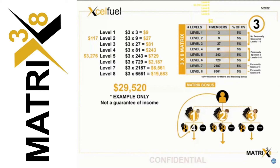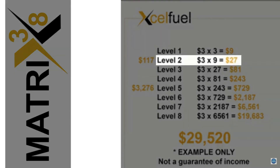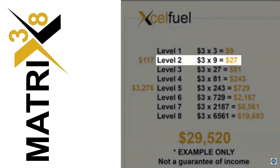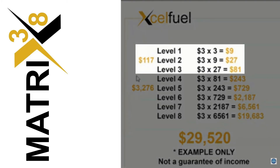On level one, if everyone ordered 60 CV — that $60 three pack — you'd be earning $9 (three times three, at 5% of $60 is $3 each). Every level one through eight is 5%. On level two you'd earn $27, on level three $81. Without sponsoring a single person, ordering 60 CV, you're making $117 a month. If you're spending $60 and making $117, you're in profit — almost double.